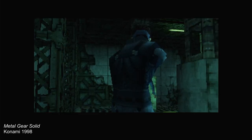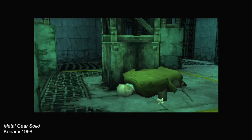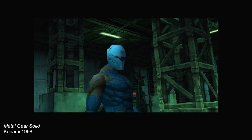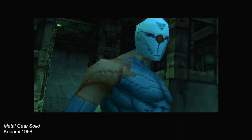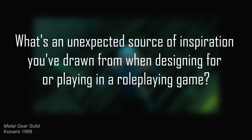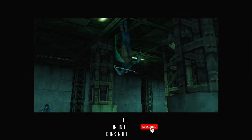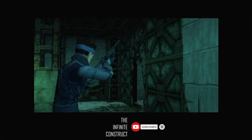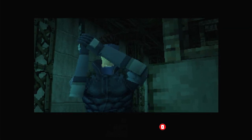If we take anything from Metal Gear Solid and Hideo Kojima's storied career as a game designer, it's to subvert your players' expectations and toy with first impressions of characters and key items. But for this week's question, I'm curious: what's an unexpected source of inspiration you've drawn from when designing for or playing in a role-playing game? If you found this video interesting, please consider subscribing to The Infinite Construct for more Numenera, Cypher System, and science-fantasy gaming content.